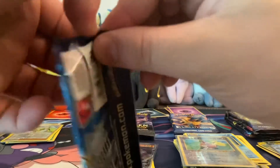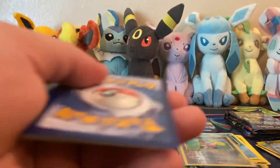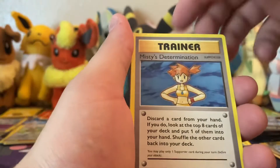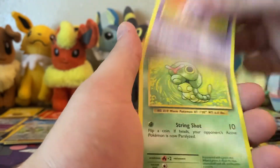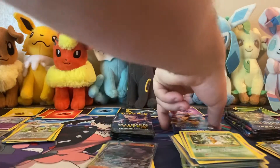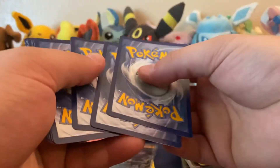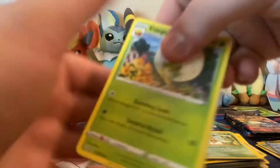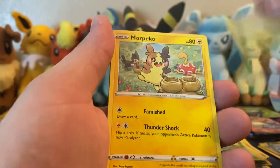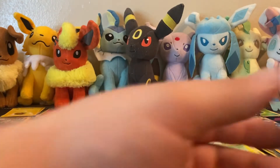Let's see what this trash Evolutions has for us. It has a code, and Misty's Determination, Revive, Caterpie, Magnemite, Voltorb, Sandshrew, Poliwag, reverse Farfetched, and a Beedrill. Oh my goodness, I'm going to open the rest of these after this because this is annoying. Code 3, Ground energy, Dartrix, Luxio, Yanma, Morpeko, Doodle, Eevee, Horsea, Morpeko reverse.